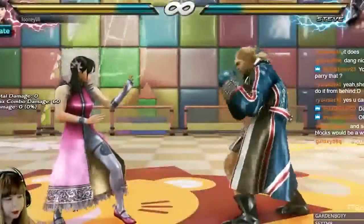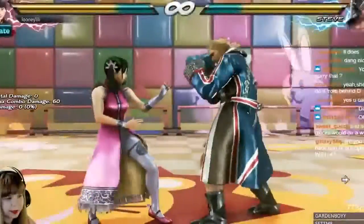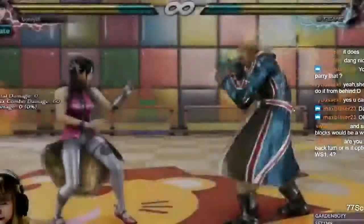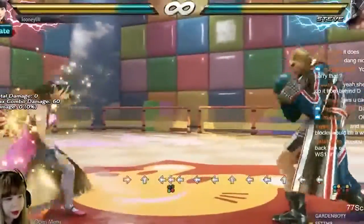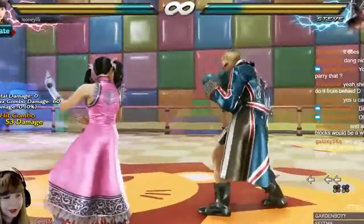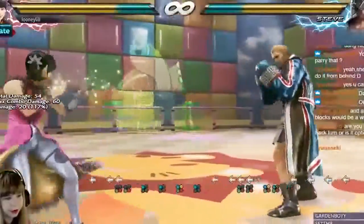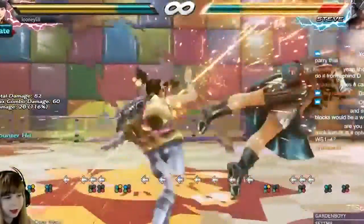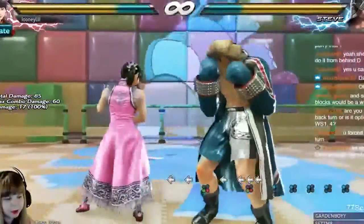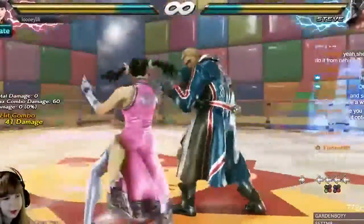There's a minor fix: previously, if she did sidestep 3 into d1+2, the sweep dealt less damage than if she didn't go to AOP — but now they deal the same amount of damage. She also got another counter hit launcher in back turn 1,4. Both hits in the string are counter hit launchers. Many opponents try to interrupt Xiaoyu after back turn 1 because she stays in back turn stance, so sometimes Xiaoyu will throw out the second hit to discourage button pressing, and now it's going to have an even better reward.